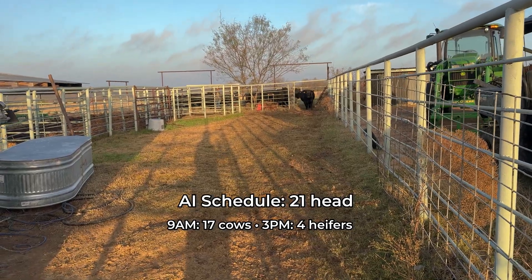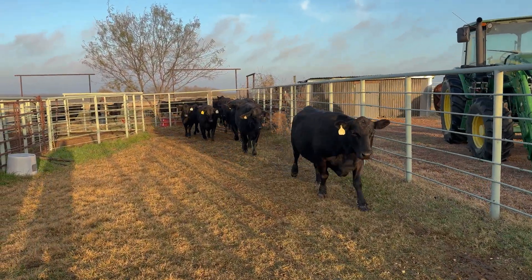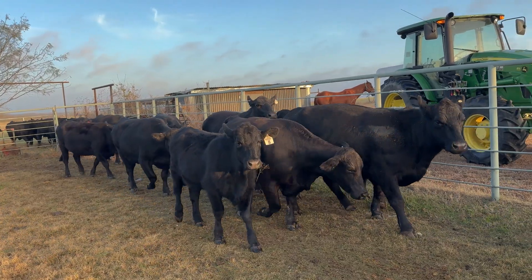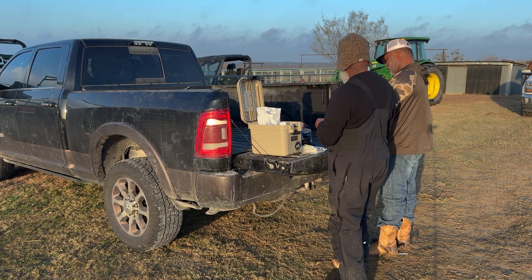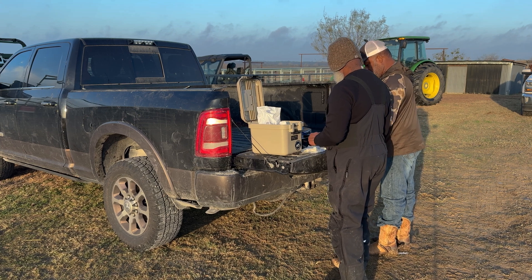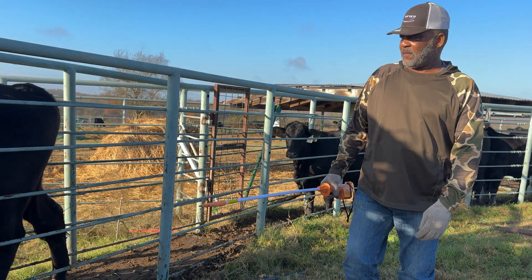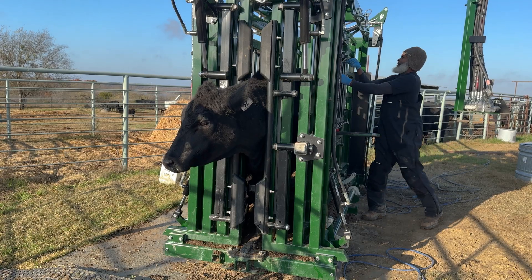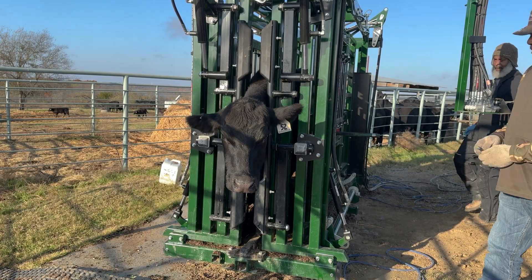All right, here's the plan. We're syncing up 21 head for AI — 17 cows and 4 heifers. At 9am we'll pull CIDRs and give shots to the cows. Then at 3pm we'll do the exact same thing for the heifers. Right when you take it out, give them a shot. Pulling the CIDR drops progesterone and lines them up toward heat. Estroplan helps reset the cycle so timing stays tight. We're not guessing — we're controlling the schedule.